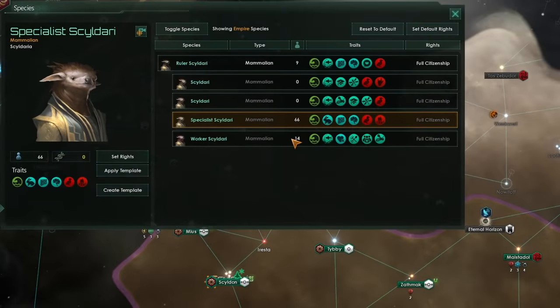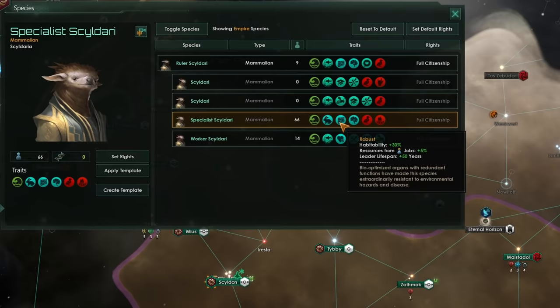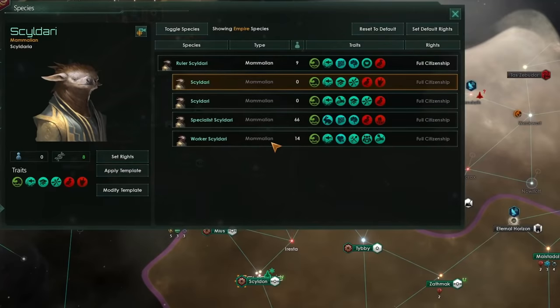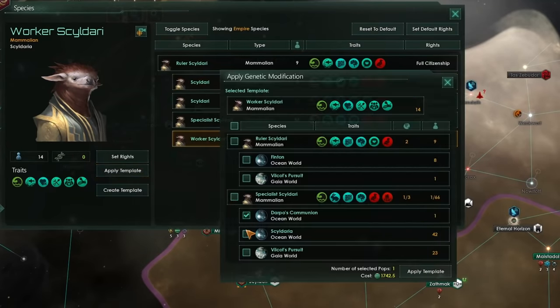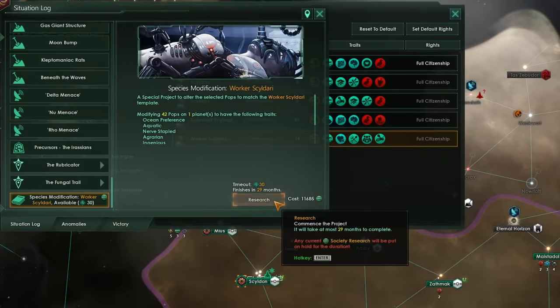Overall, the bonuses you'll get from all of these extra traits mean that this ascension path is definitely more powerful than psionic ascension, but due to the technology requirements it is going to take you longer to get to the end of this ascension path than it will getting to the end of the psionic path. On top of that, because we need to do lots of species modification and apply lots of different templates to lots of different pops on lots of different worlds, applying these templates is going to take lots of additional society research, so fully sorting everything out will come quite a bit after a species that has psionically ascended.